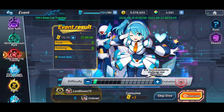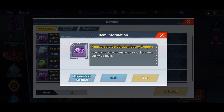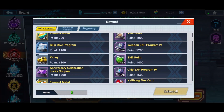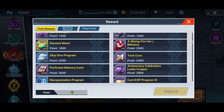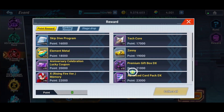Hey guys, so Mega Man X Dive has an anniversary, so I thought I'd go over some of the events that are going on and some of the banners and characters. First we'll start with this event here. I haven't gotten into it yet, but here are some of the rewards. These anniversary celebration lucky coupons are what you're going to use on one of the banners, which is pretty cool. You're just going to want to get as many points as you can. There's lots of tickets here that are pretty doable — basically 10 pulls. There's a Fire version of X and some other great stuff in here as well, so make sure to come in here and do that.